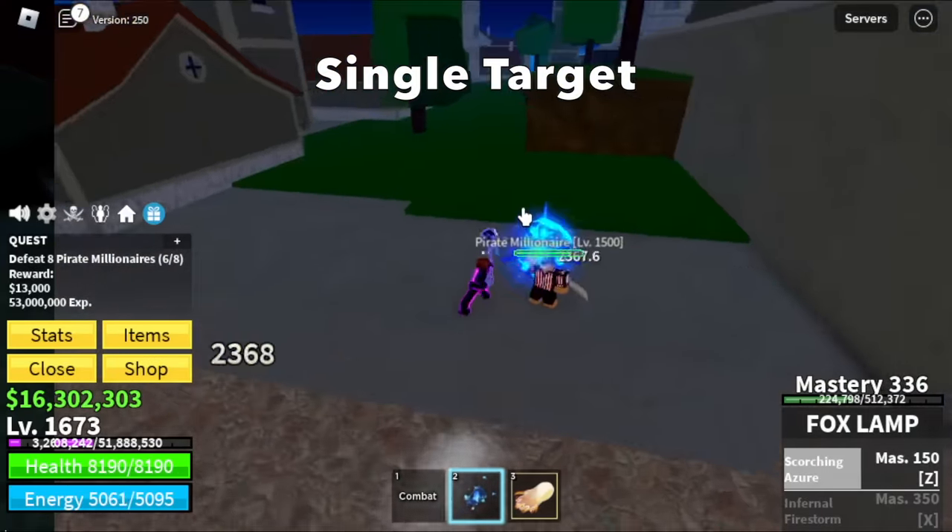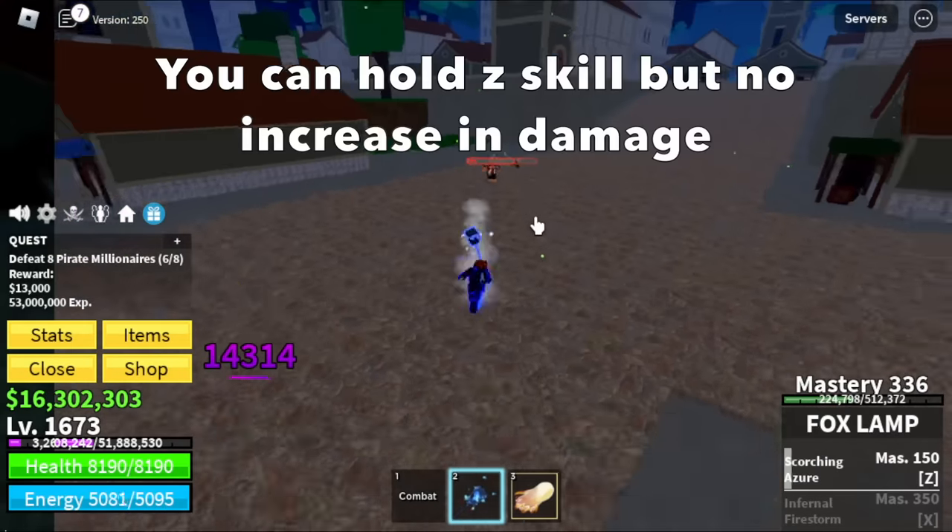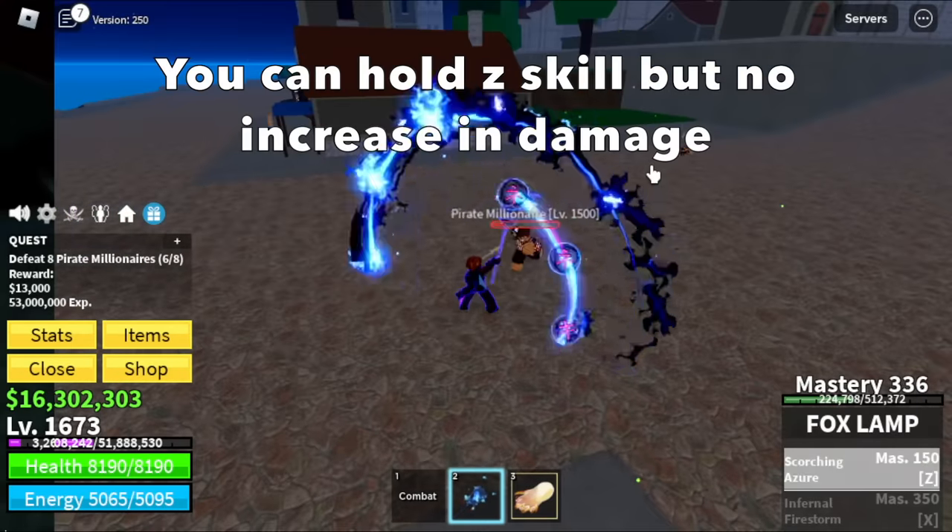This is only a single target skill. You can hold the Z skill for better effects, but it won't increase the damage. Sorry about that.